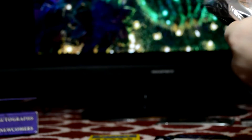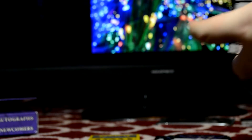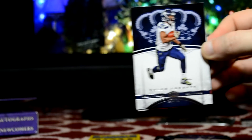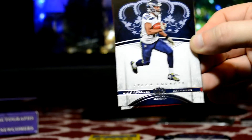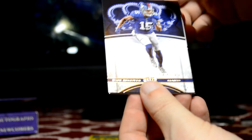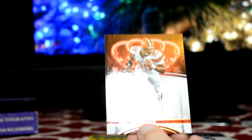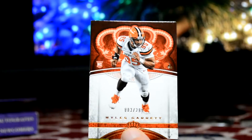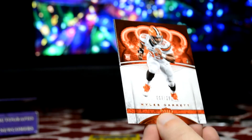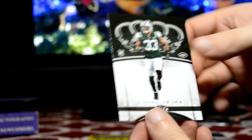That one feels thick, so I'll save that for the end. Tyler Lockett, David Johnson, Brandon Marshall, Myles Garrett rookie — card numbered 003 of 299. So second numbered card. This appears to be some sort of a copper parallel, maybe. Jamal Adams, rookie.